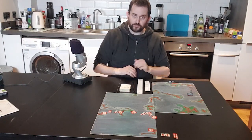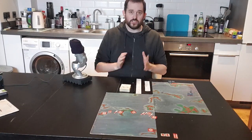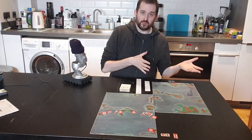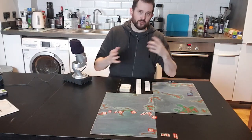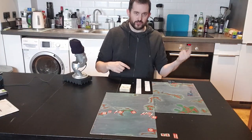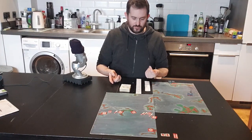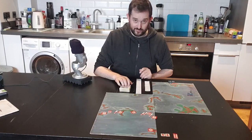With everything set up, we're ready for turn one. The turn structure is very simple: there is a movement phase where Red goes first, then Blue moves all their units. Then we have a firing phase where Red shoots one unit, Blue shoots one unit, and we alternate back and forth. Shooting is all determined by these cards, which are very nifty — and I'm really glad I haven't lost them.